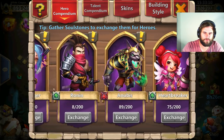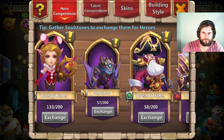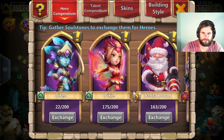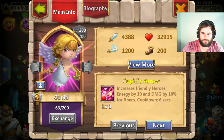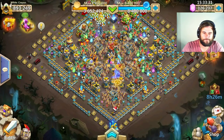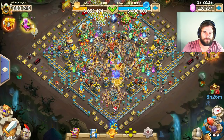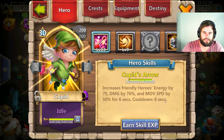Is this only at Skill 13 that he does this? Let me check. He's a Valentine hero — there he is. At Skill 11 already he does that. My bad. So we now know that Cupid does all that with a 6 second cooldown.